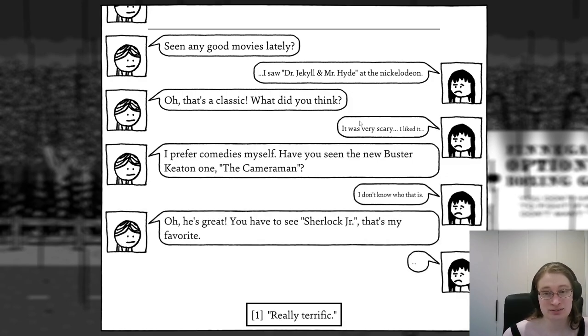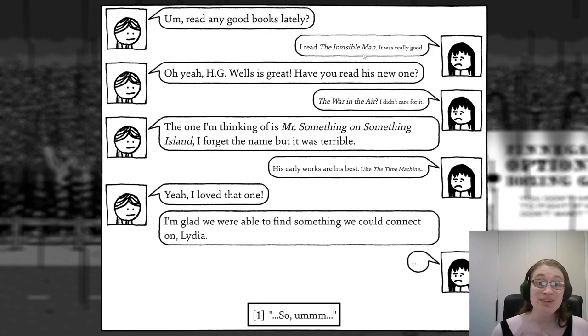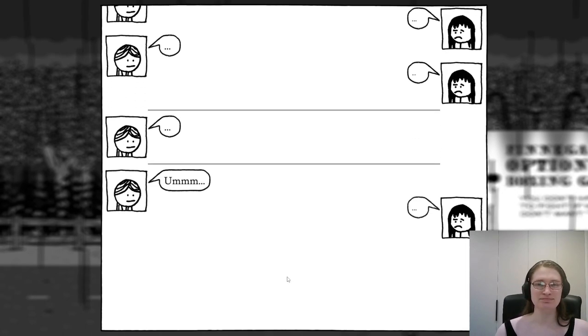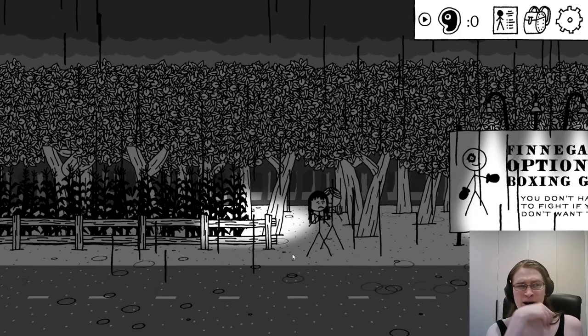'Any good movies lately?' 'I saw Dr. Jack Jekyll and Mr. Hyde at the Nickelodeon.' 'Oh, that's a classic. What did you think?' 'It was very scary. I liked it.' 'I prefer comedies myself. Have you seen the new Buster Keaton one?' 'I don't know who that is.' 'Oh, he's great. Sherlock Junior is my favourite — really terrific.' 'Any good books lately?' 'I read The Invisible Man.' 'HG Wells is great.' 'I liked the Time Machine.' 'Yeah, I love that one.' Okay, bye, good luck! Lydia might be a possible party member — I'm not sure. You had a number of options for party members in the first game.